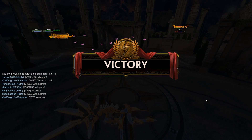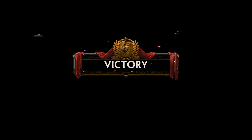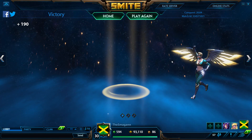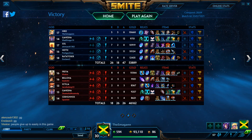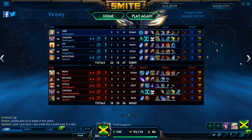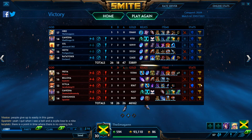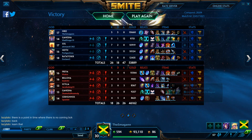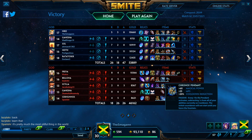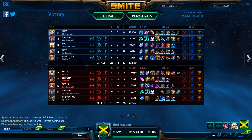Not bad. Even after a really slow and honestly not too great early game, it didn't end up too poorly for us. We ended up winning that game quite handily, because Sol got fed, Ratatosker got fed, and the duo lane got fed. I actually don't know how Ratatosker got fed — I guess it was just from farming, because his scoreline was worse than Freya's, but he was a level ahead or tied the entire game, which is pretty funny.